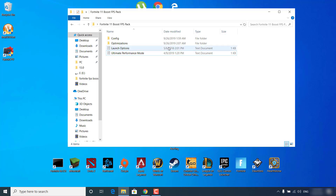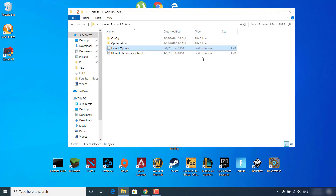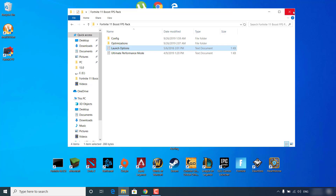Open the Launch Options notepad file from the Boost Pack. Copy the command and paste it in the Epic Games Launcher. Make sure to change the preferred processor number to your number of CPU cores — you can find this by going to Task Manager, Performance tab, CPU, and looking at how many logical processors you have. Once done, close the Fortnite FPS Boost Pack.